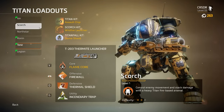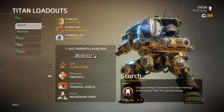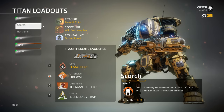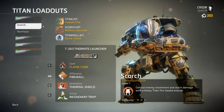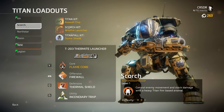Scorch has a Thermite Launcher and is probably one of the most interesting titans in the game for DOT damage. Its DOT is insane — it covers the field in flames and fire. If your titan is caught in it, it does serious damage, especially to squishier titans like Northstar or Ronin, which are incredibly squishy — similar to the Strider from Titanfall 1.